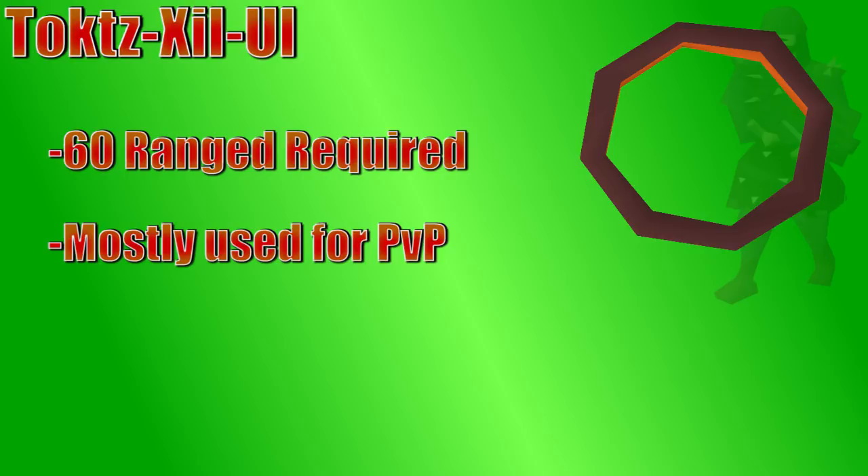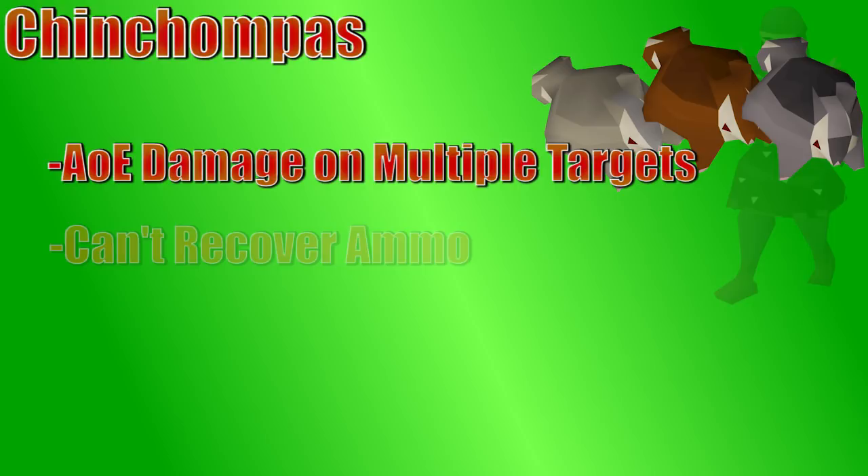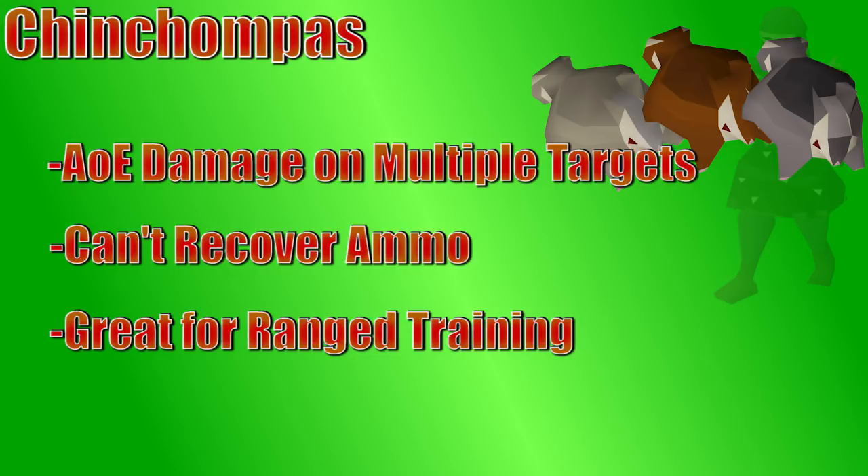Chinchompas are a unique thrown weapon since they can hit many targets at once. When you throw a chinchompa at a monster, it's going to explode doing area of effect damage to a 3x3 area. There are three tiers: gray chinchompas being the weakest and most uncommon, red chinchompas in the middle used for a lot of range training, and black chinchompas being the strongest — most often used to kill Kree'arra, the armadillo boss in the God Wars dungeon, but also for very fast range training. Chinchompas are very expensive to use because you do not get them back when you throw them — it's a 100% chance you lose the ammo. I do suggest wearing your backpack still, since it has that good range bonus.